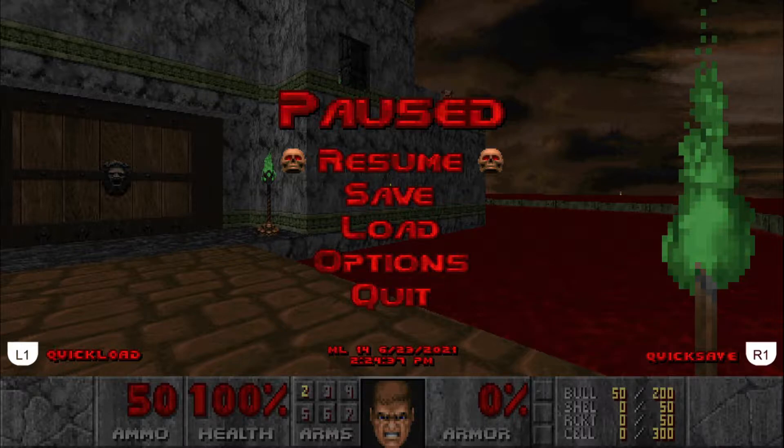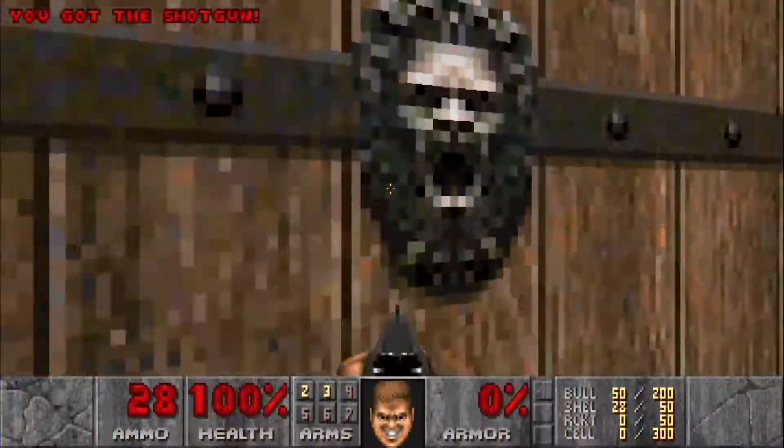Welcome back to my 100% playthrough of Doom 2's The Master Levels on Ultra Violence. This is map 14, Blood Sea Keep, and we get a hot start right off the bat — grab the shotgun and go.